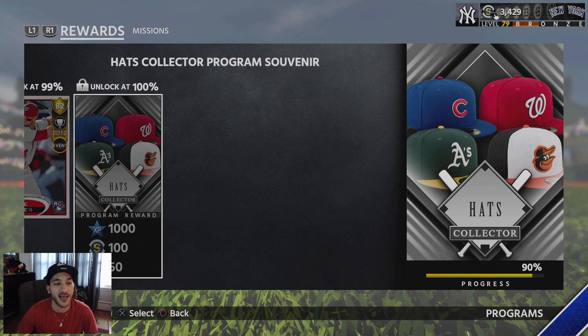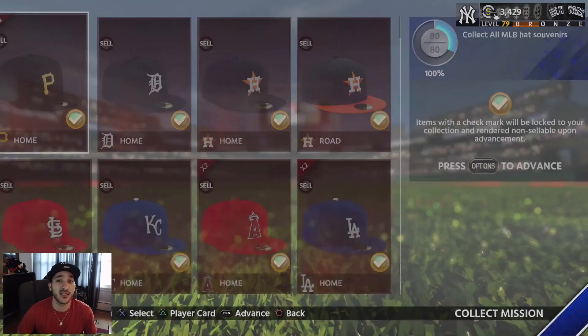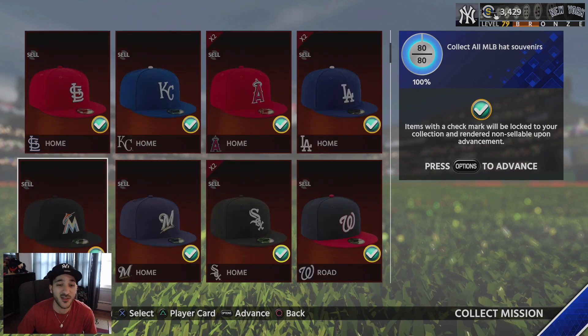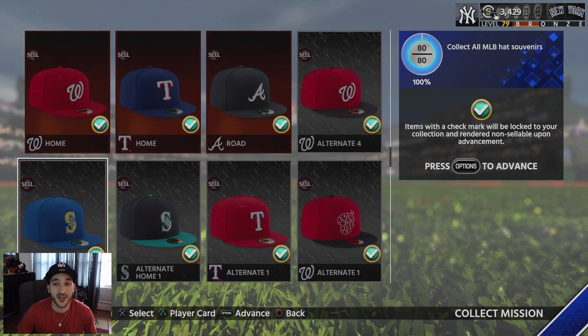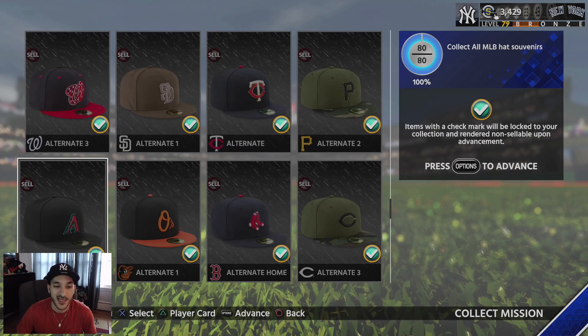I'm planning to get everything done — all the team epics, all the immortals, all the career arcs, all the collections. Getting the hats done early was part of that because you're going to need these hats anyways to exchange them. Now whenever I get a hat I can exchange it or sell it and make some stubs. There are 80 hats overall, and I checked the market — it probably costs 30 to 35k if you had zero hats.